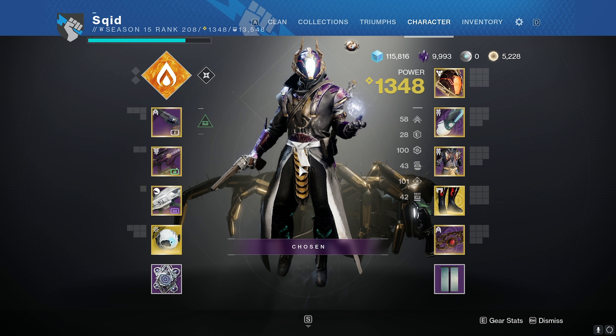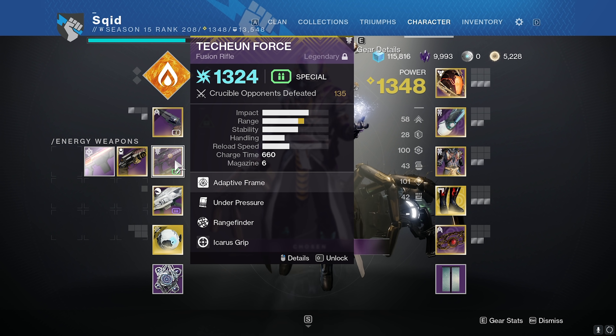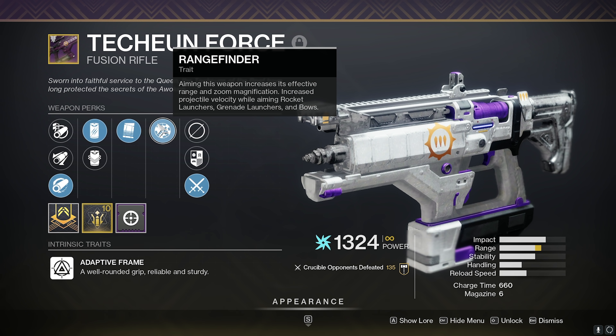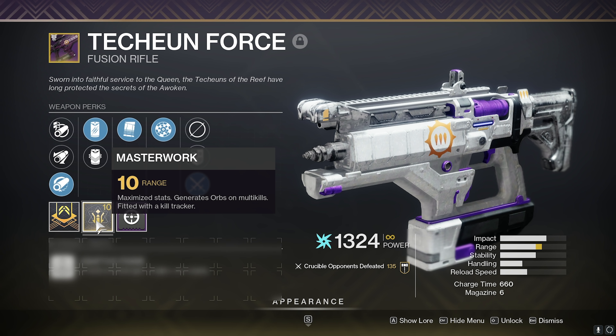What is up gamers, in today's video we're going over this fusion rifle — I think this is pronounced the Techian 4, so I could be wrong though. The roll we got today is rangefinder, under pressure, particle repeater, hammer force rifling, and a range masterwork.